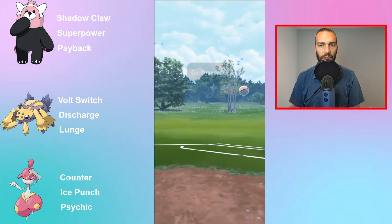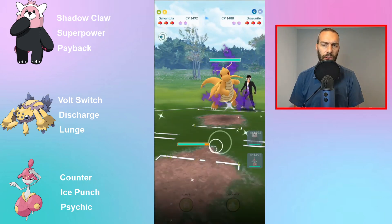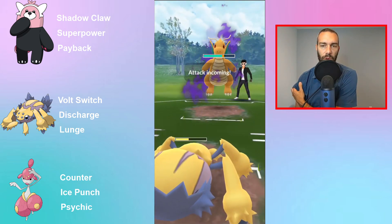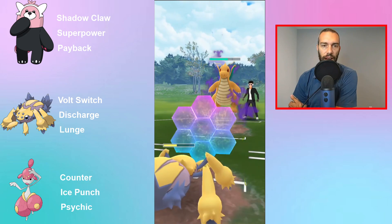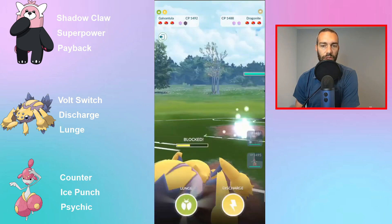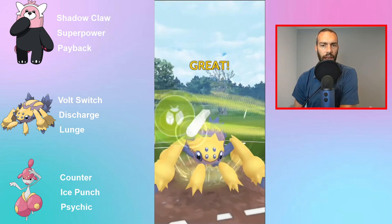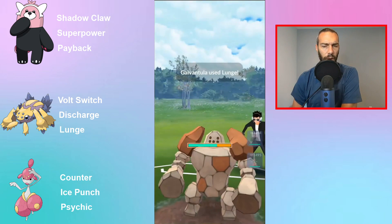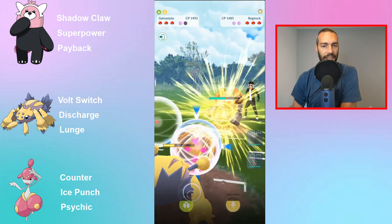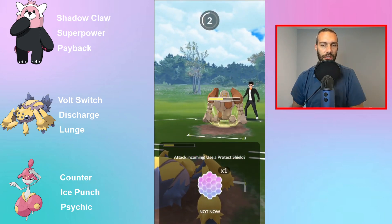Next matchup we've got Dragonite, so I go to Galvantula as my safe swap. But even as a safe swap, look at that - the Shadow Dragonite just took me down to the yellows with just Dragon Claws. They catch on a Regirock, and I saw quite a few Regirocks while playing with Galvantula, which is rough because you just get lit up by Stone Edges, so Galvantula is going down.